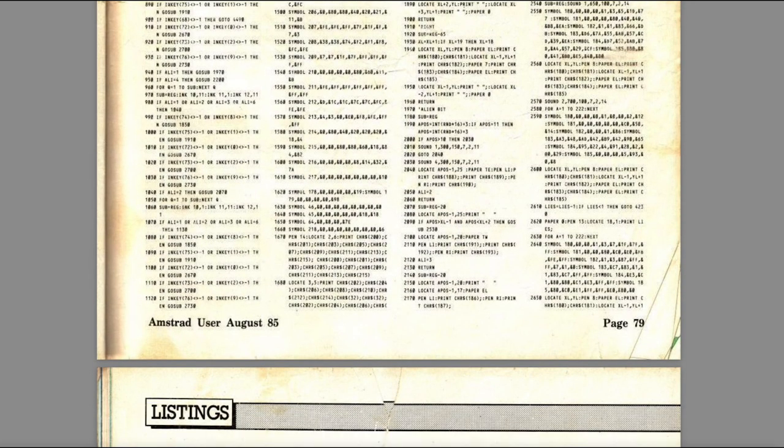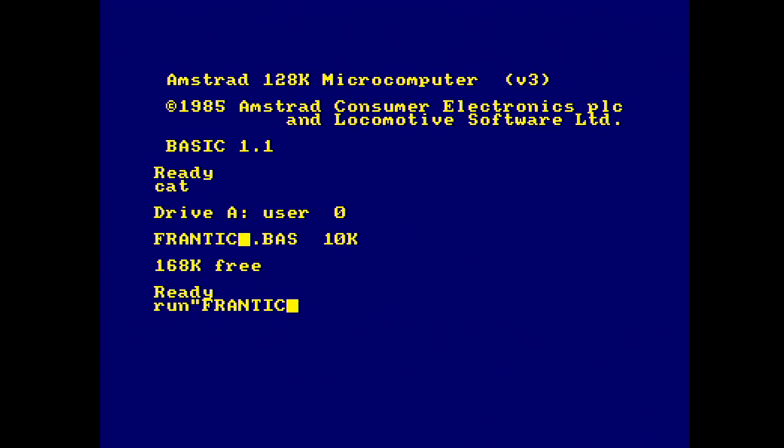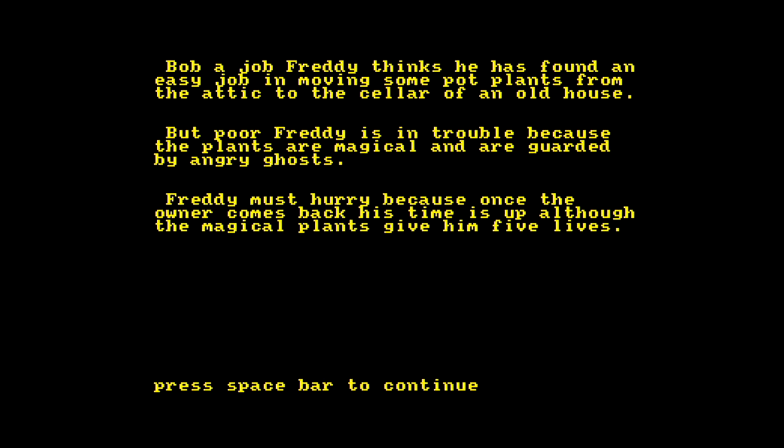Today I want to focus on a magazine I know well and have featured on here many times: Amstrad Computer User. I'm going to start with Frantic Freddy from the August 1985 edition — it's 10K in total. It asks what type is your TV or monitor, black and white or colour. It's an Amstrad CPC, so it's going to be colour or green screen.